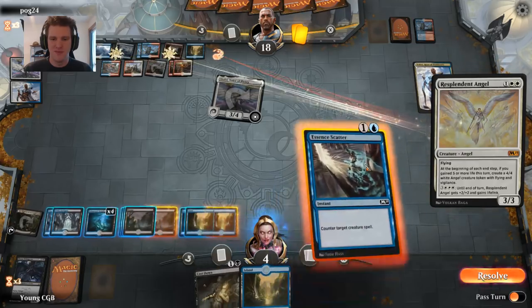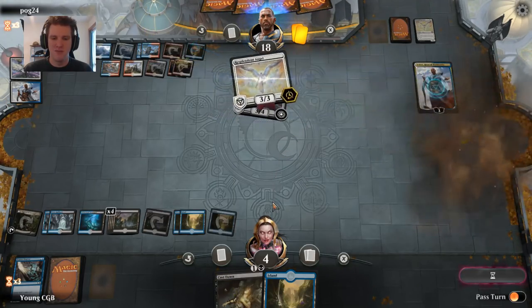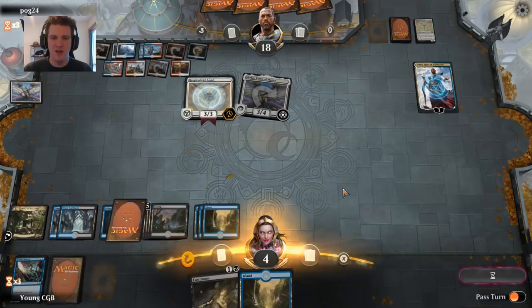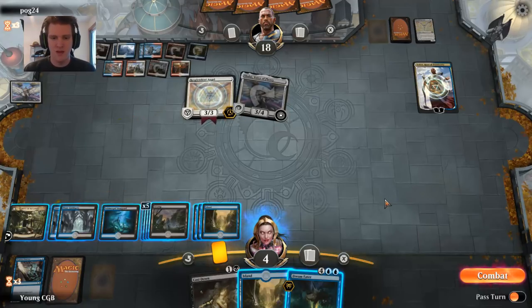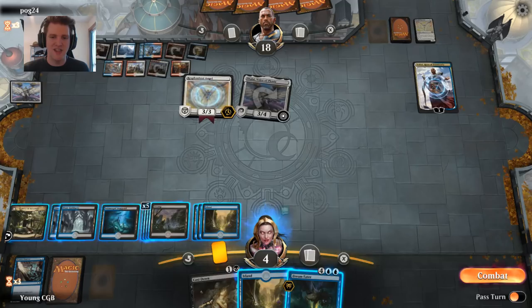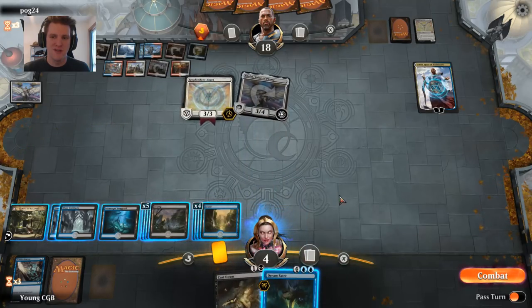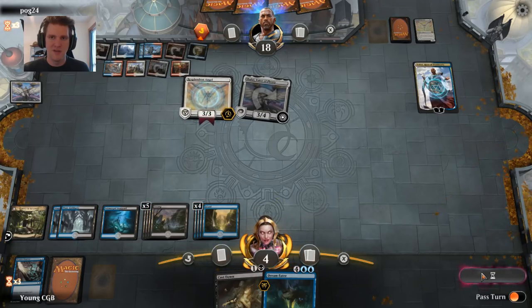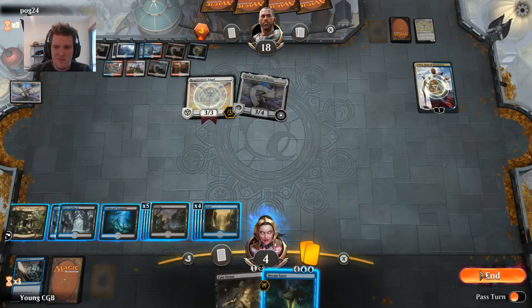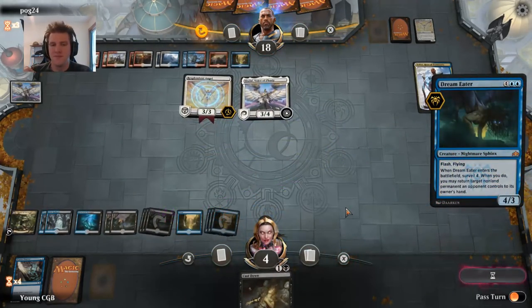I guess I shouldn't Essence Scatter that since it's finally something I could Cast Down, but it has Hexproof — I can't cast it down anyway. Dream Eater — interesting. I should probably try this now; if I don't, the opponent could draw a counterspell. If they have a counterspell anyway, I should wait until their upkeep. We'll see if they have the Essence Scatter. Not yet. Make it good. None of this is good. Unbelievable.